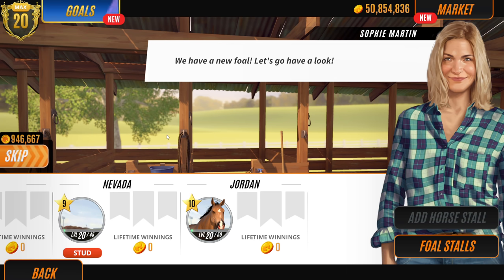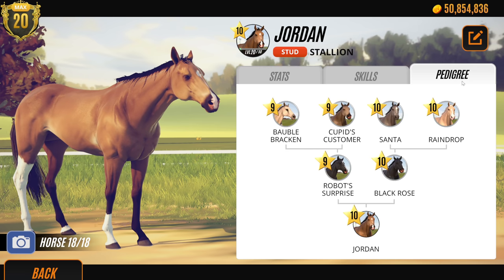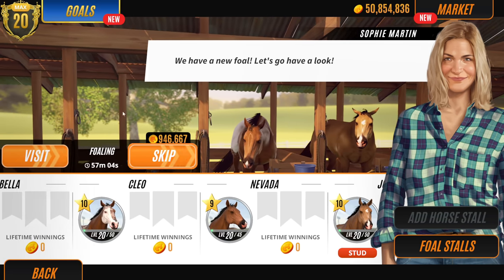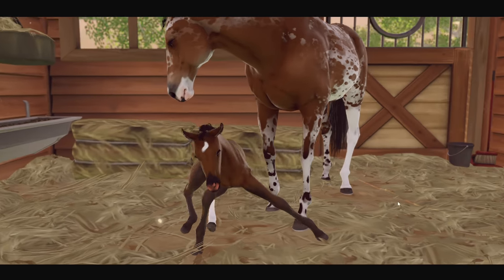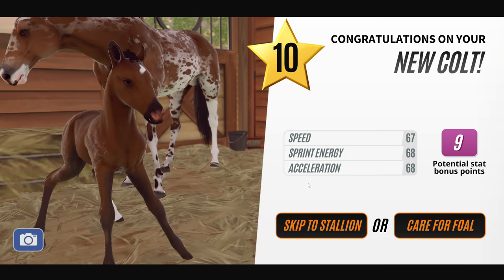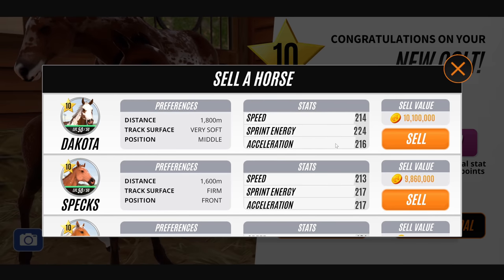We're going to have Jordan as a stallion - look at his pedigree, black horses everywhere! His mom and dad are both black - that's a good sign. If the mares have got black in their family tree, they're going to have a black foal hopefully. Let's see what Cleo's given us. Another bay - oh geez. Skip to stallion buddy. Another level 10! I also like Nevada's coat pattern.